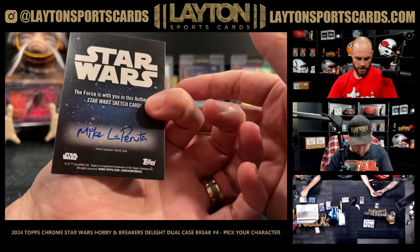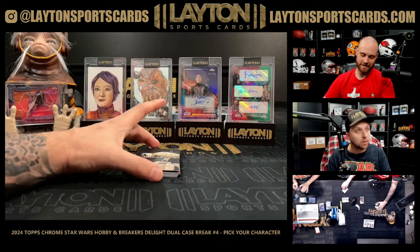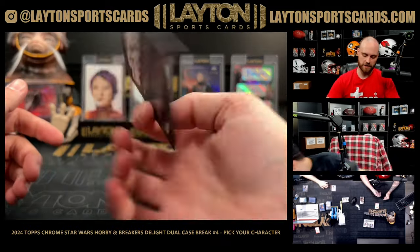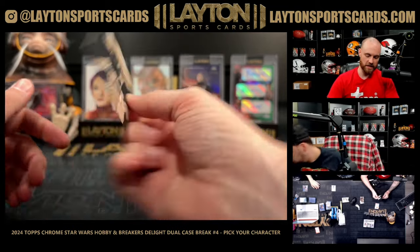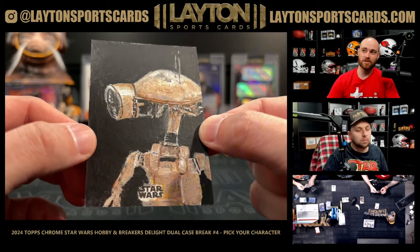Ahsoka — Mike La Burruta — Ahsoka sketch! And a second sketch — we got the Pit Droid. Going to the non-named sketches spot. Kevin Scott Jacobs on the Pit Droid. Two sketches — that's what we're doing!